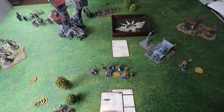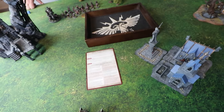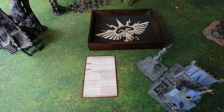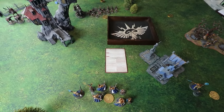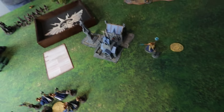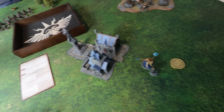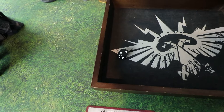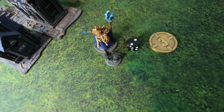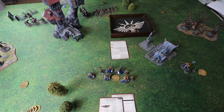Prayer casting has changed massively since the previous edition — instead of just rolling to see if you get the ability, you now generate power points. Matt selects Translocation, which allows a unit to teleport somewhere on the battlefield. He rolls and gets a two, which isn't enough to cast the prayer, but he can save those two points on his priest. Next turn, when he casts again, he adds those accumulated points.